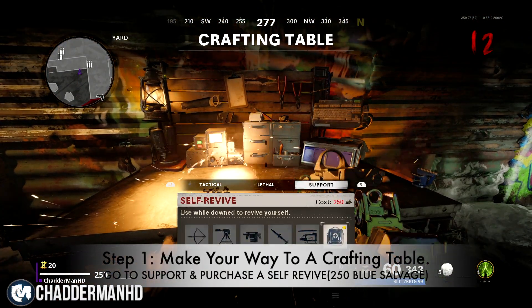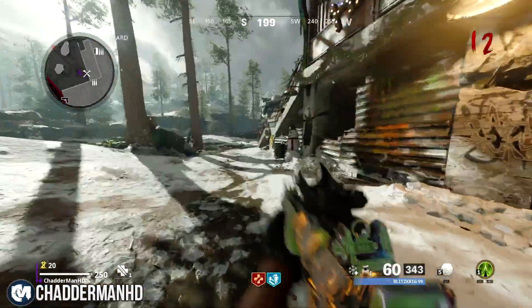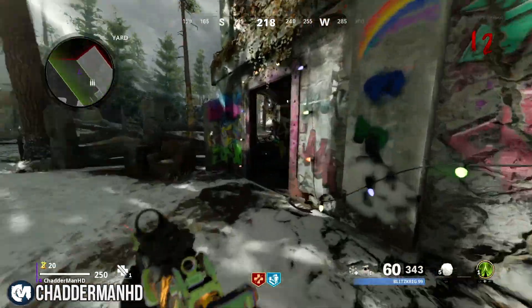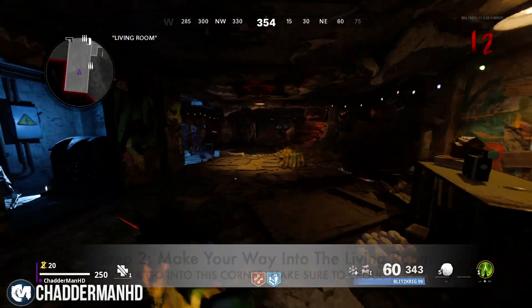You guys can do this in order to unlock those camos. All you need to do is make your way to a crafting table. If you haven't already, get yourself a self revive — it will cost you 250 blue salvage.